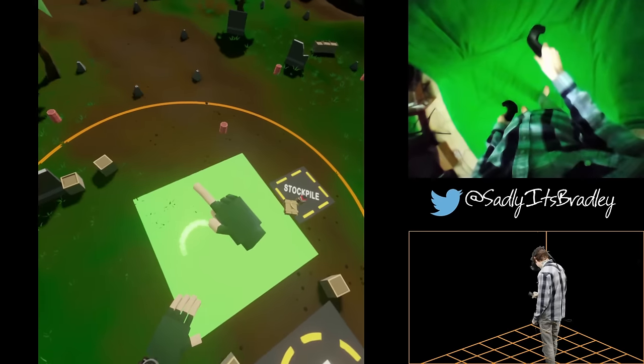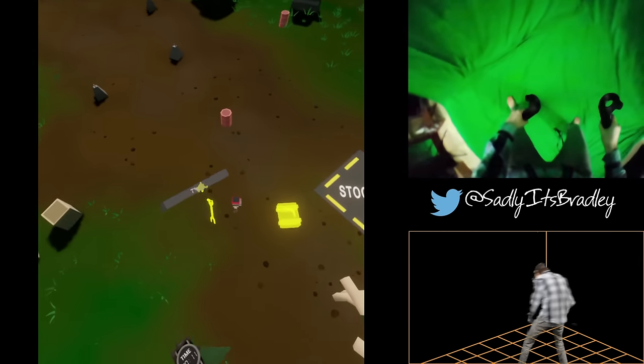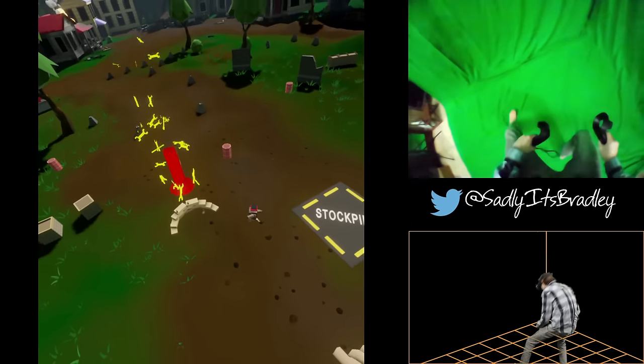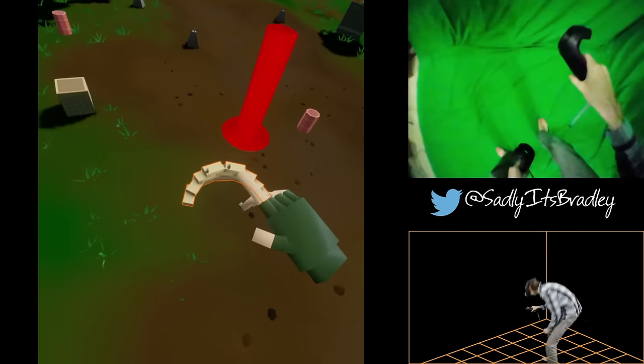The orange ring indicates the standard engagement range of that emplacement. Engineers will automatically complete build orders. Pending orders will be shown in yellow. Let's try assigning a rifleman. Touch the sandbag with your right hand. When it highlights, hold on the trigger to display the order menu.